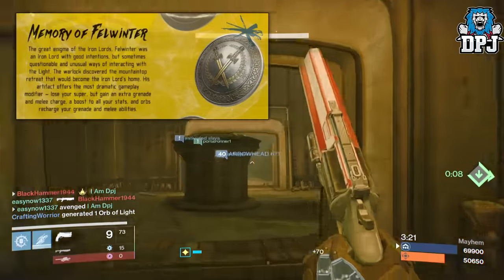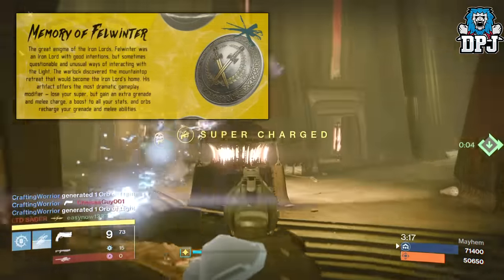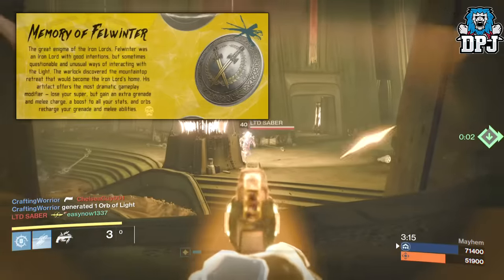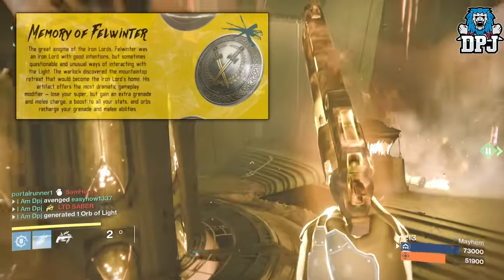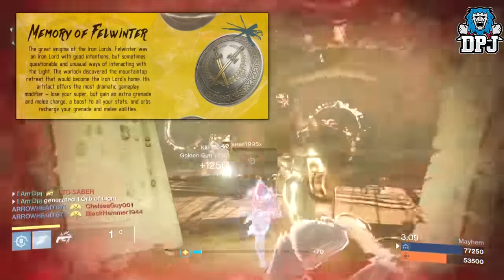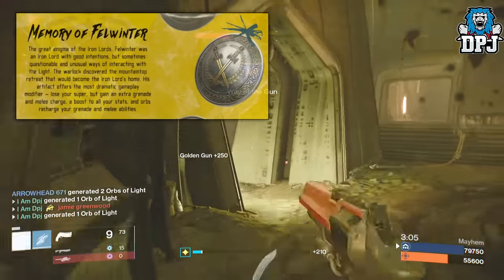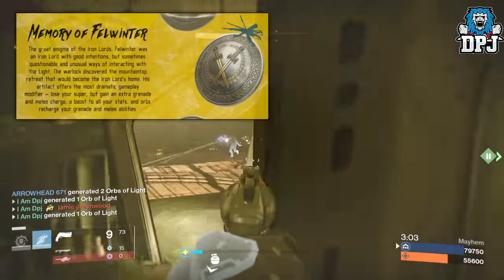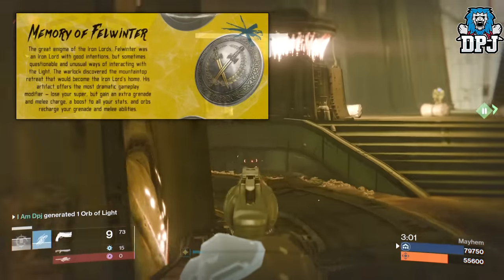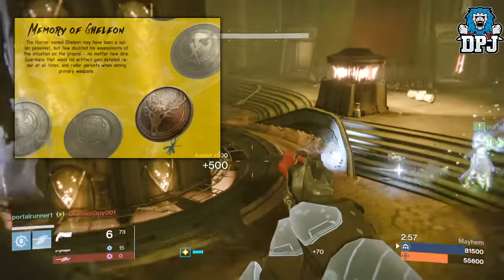Next up we have the Memory of Foulwinter. Without even looking I guessed this gives the ability to make every shotgun turn into a sniper — I was wrong. What it actually does: you lose your super and gain an extra grenade and melee charge, a boost to all your stats, and orbs recharge your grenade and melee abilities. Wow, that is a game changer for sure.